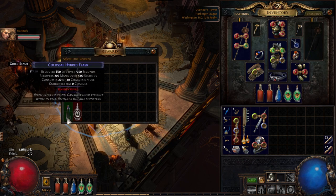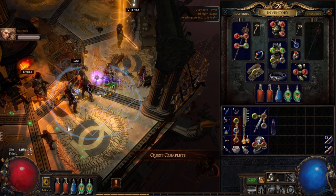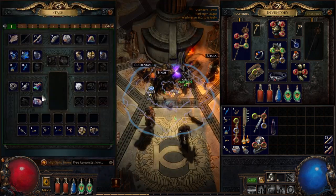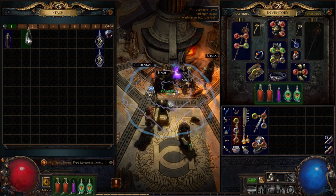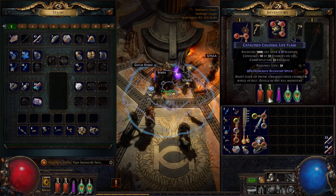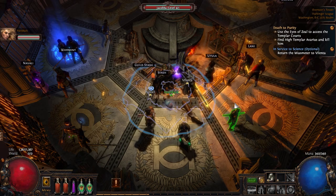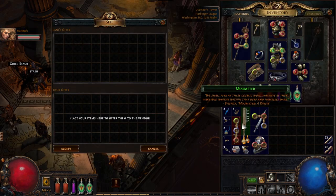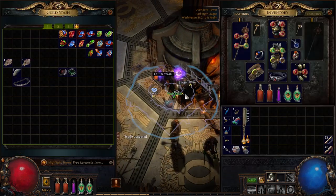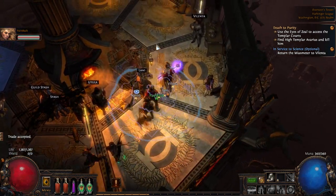I'm gonna take the hybrid flask. The neat thing about the hybrid flask is it gives both mana and life. The way life flasks work is when you use them they stack on each other - if you use it multiple times the effect keeps stacking unless it's instant. However you can use a hybrid and a life flask at the same time to get life back and those do stack. I'm about ninety percent sure they do. Maybe it's another game that does that - we need to do some science when we get back.